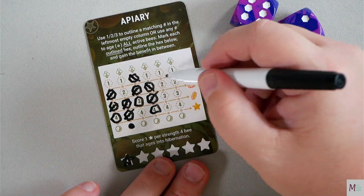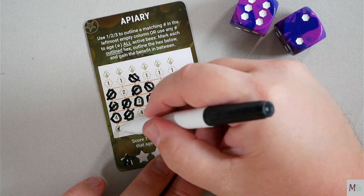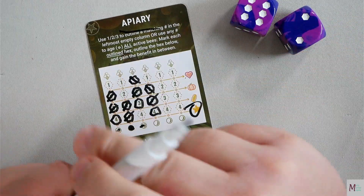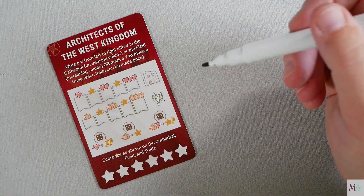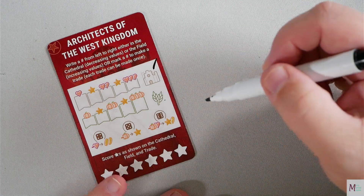Your goal is to try and get all six rows done and hibernate them down to get your full stars. That is Apiary.